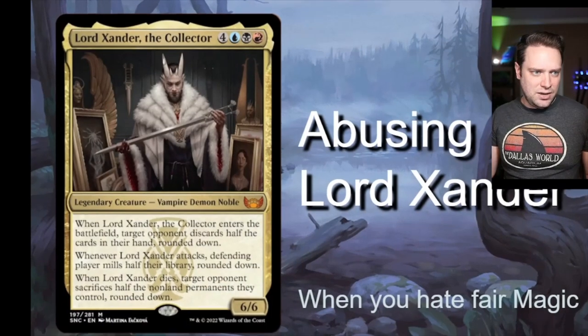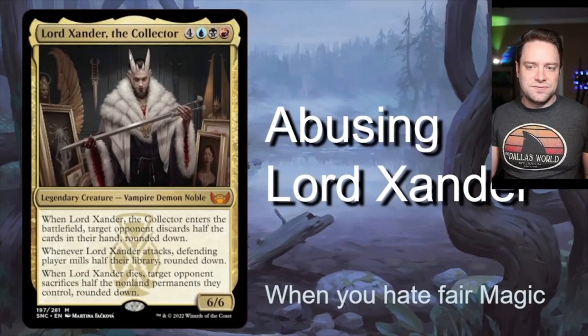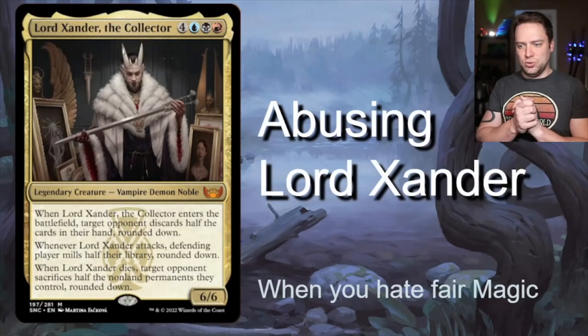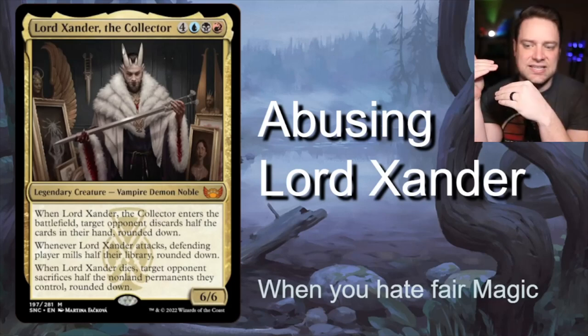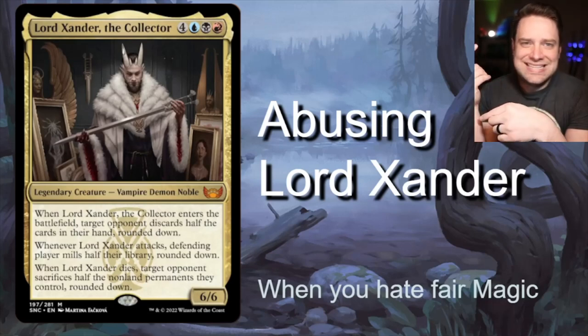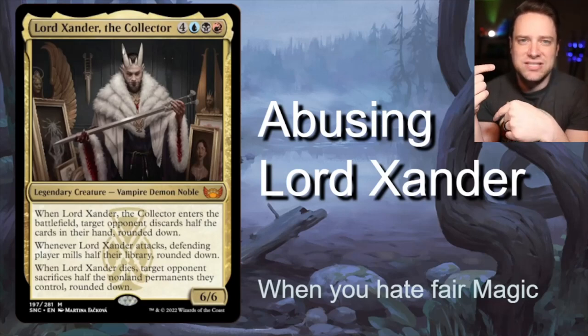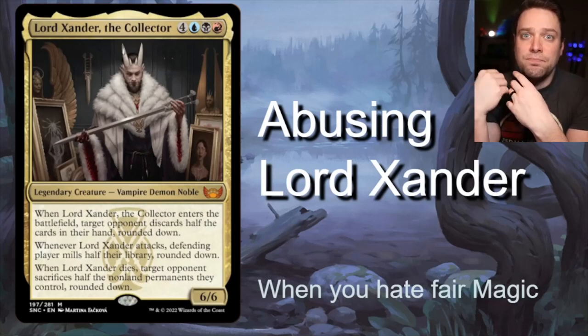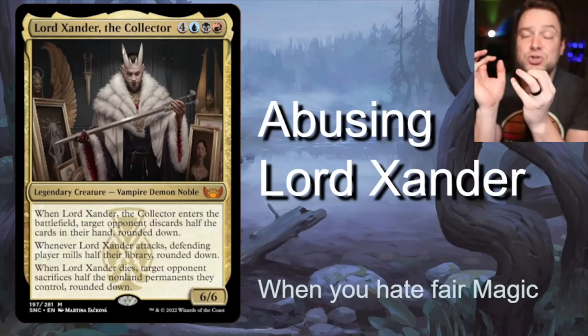Lord Xander. I think this guy kind of speaks for himself. He is super, super cool. He's a 7 drop, 6-6. Whenever he enters the battlefield, target opponent discards half their hand, rounded down. Whenever he attacks, the defending player mills half their library, rounded down. And whenever he dies, target opponent sacrifices half of the non-land permanents they control, rounded down. So he can't board wipe your lands, but he's still super, super powerful.